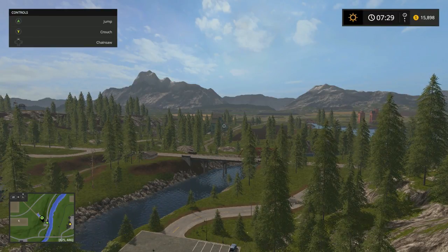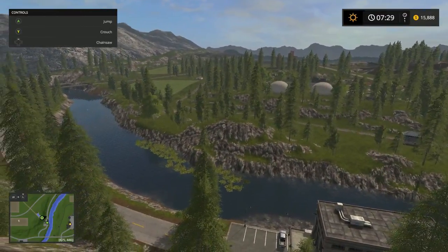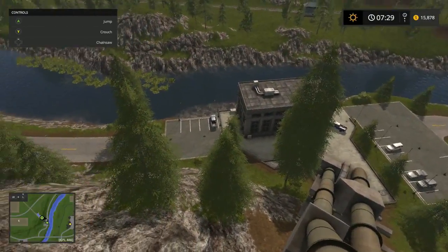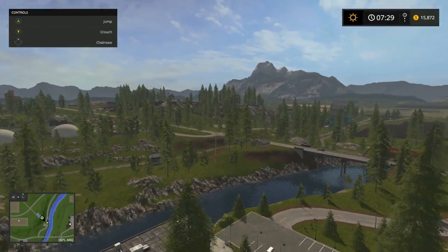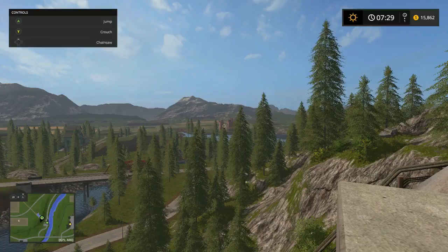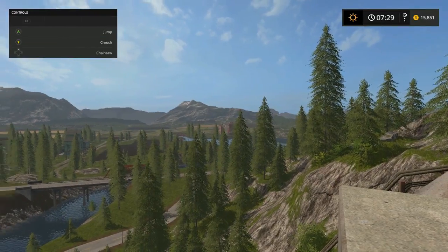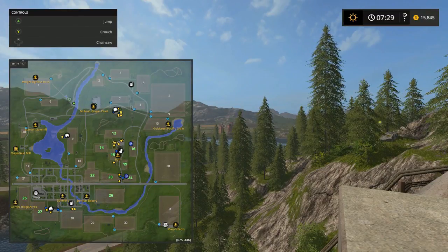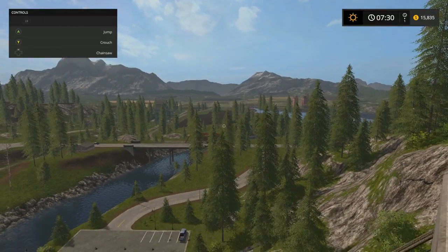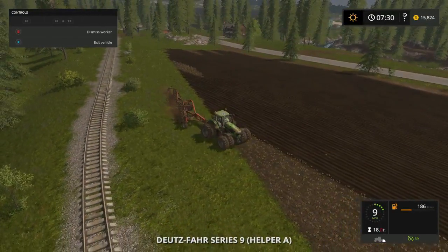Welcome back everybody to Goldcrest Valley. We're up here at the water dam area - thought this would be a good view. Looking back that way should be towards the shop, and that right there should be the sheep area, and over there should be our farm. Let's get started folks, our plow's almost done, going across, and the combines are waiting on us.